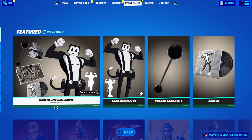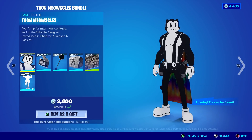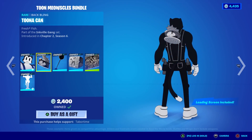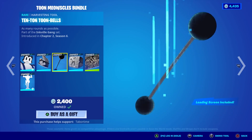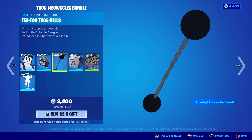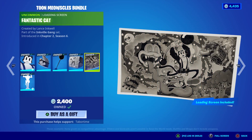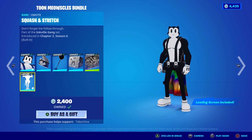Welcome to my June 9th live item shop review video. The Tune Meowsoles bundle is back — I love this skin, I did a full review and gameplay on it. He's got a built-in emote, the Tunican back bling, and the 10 Ton Tune Bells pickaxe, which is pretty sweet and goes great with the style.